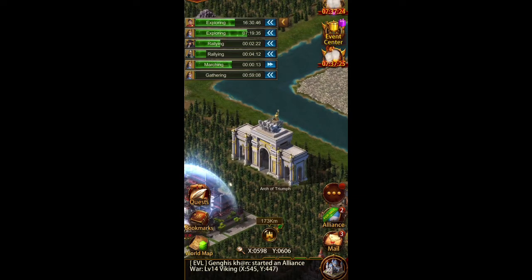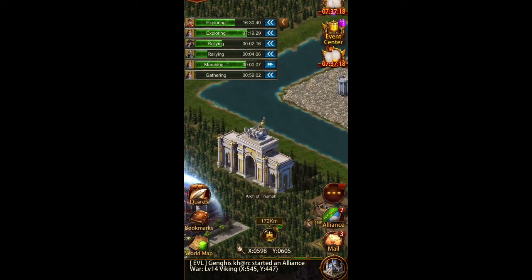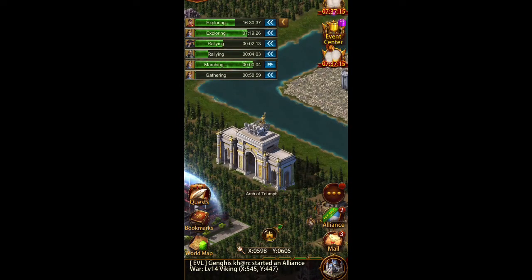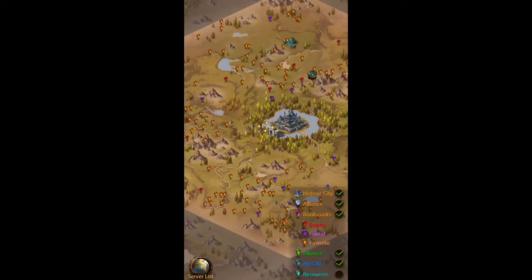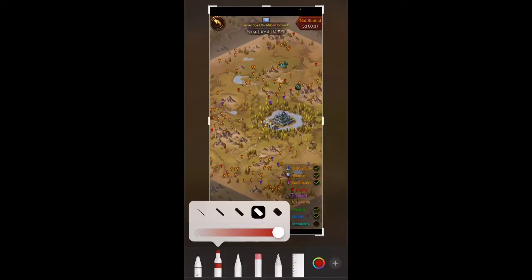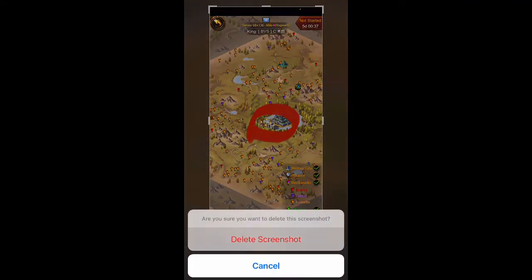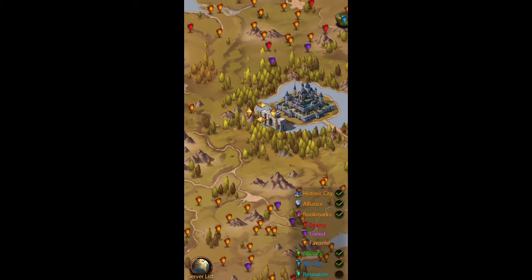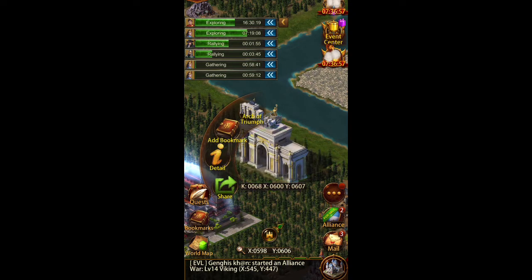Hey guys, welcome back. This is Genghis on server 68. Today we're going to talk about the Arch of Triumph — what this building does, how you can benefit from it, and some other information inside. Just so you know where it is located on the map, it's right here beside the throne. You click on it and we'll just go through all the buttons. Obviously 'share' lets you show your teammates where it is.